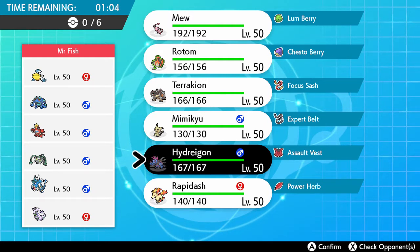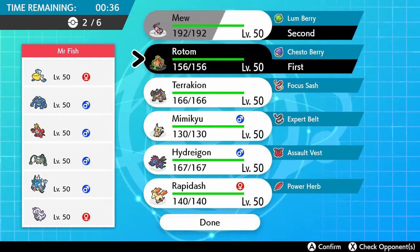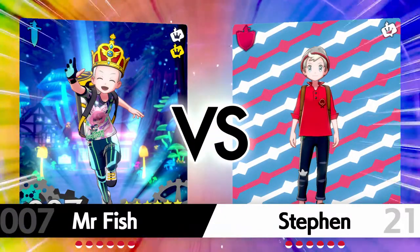I anticipate him wanting to lead Pelipper. We could see the Ferrothorn, could see the Seismitoad. I almost want to lead with the Mimikyu, which is a Will-O-Wisp, Play Rough, Wood Hammer, and Destiny Bond set. But I'm packing Defog on Rotom — I think that's what I'm going to lead with. It really does seem like the best option. We'll see if he goes with Pelipper or maybe the Pharah.